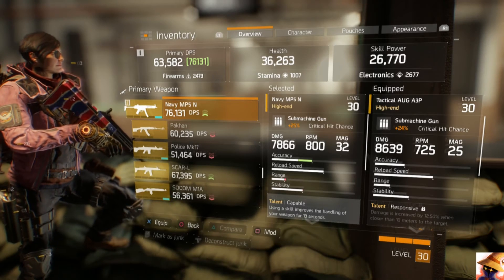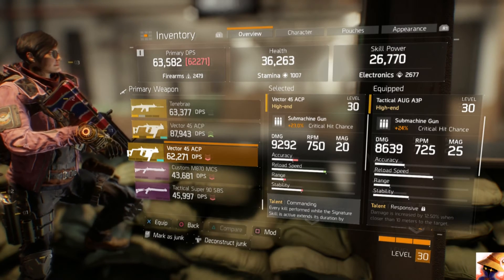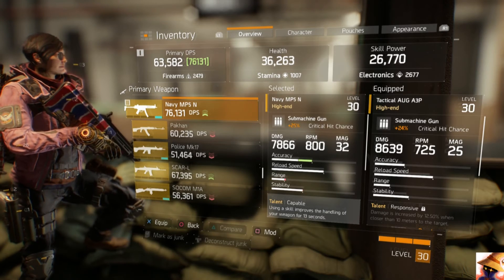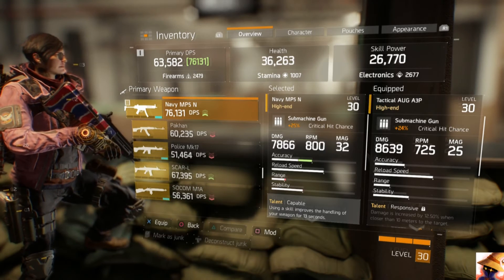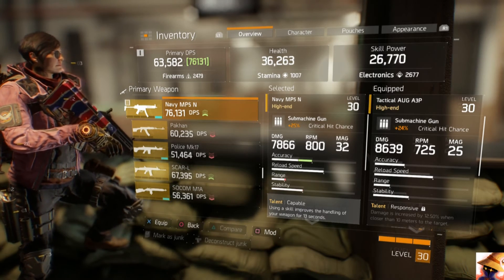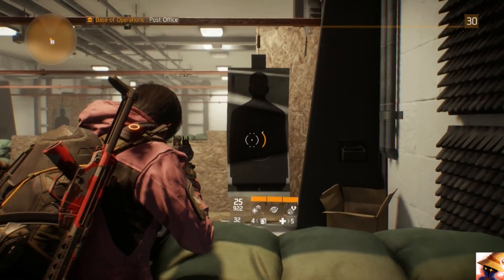What's really different between these three weapons is magazine size and RPM. The Naval is the most accurate, the Vector is the lowest, and the AUG is in the middle. The Naval has a faster RPM — 50 higher than the Vector and 75 higher than the Tactical AUG. So I'll naturally be switching between all the submachine guns as I find better versions, since they're the best weapons in the game.